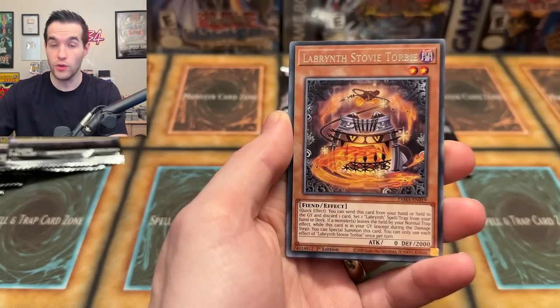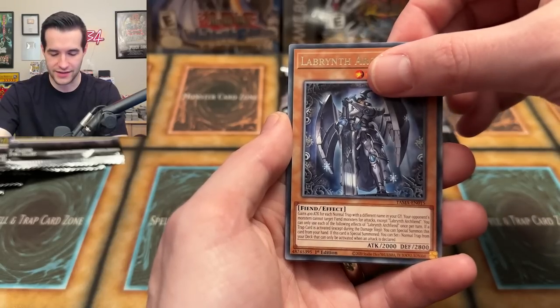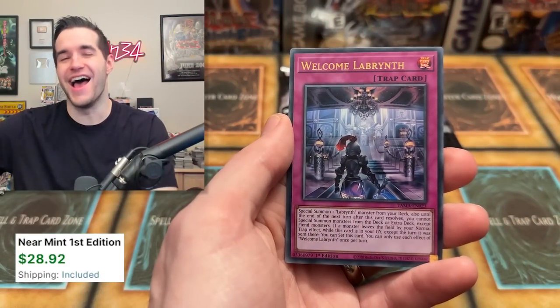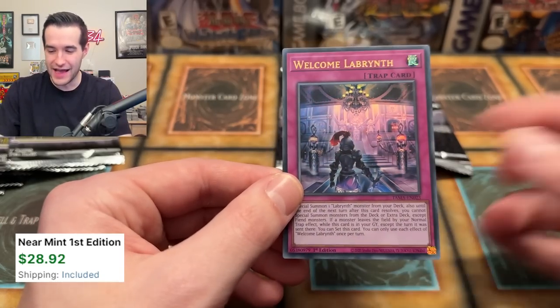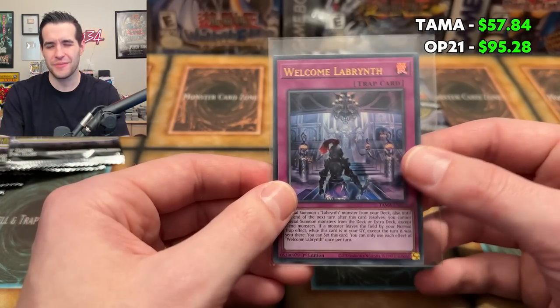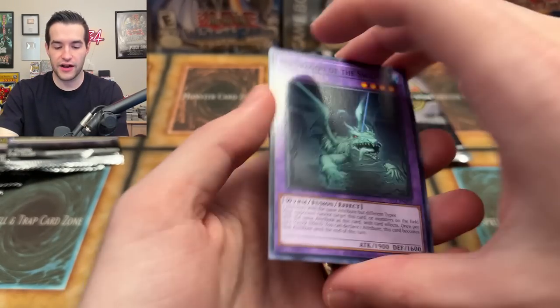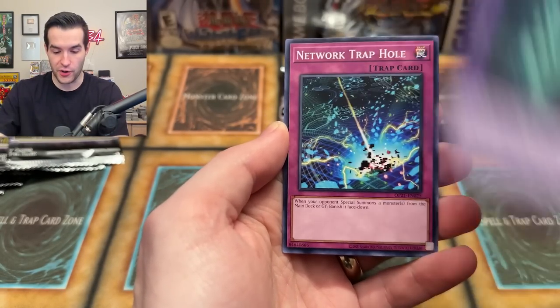Ooh, Scapegoat — we can pull the collector rare! Anti-Spell Fragrance, Book of Eclipse. It's so funny how I'm going back to the set after opening so much — I was so tired of it because of the Scapegoat, and now we're back to it. Yes! Double Welcome Labyrinth! That's what I'm talking about — this is actually going to be a close battle. Two Welcome Labyrinths is like 70 bucks-ish. Fenrir I think was around that — maybe it might have gone up to like 100.